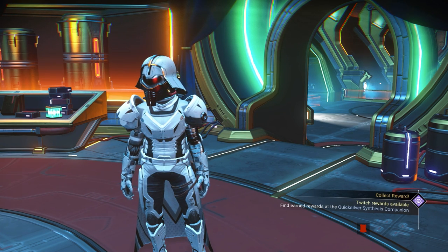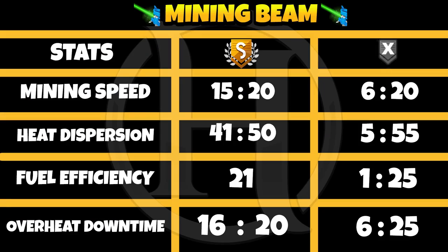The next upgrade is the mining beam. For S class, mining speed is 15 to 20, but for illegal upgrade it's 6 to 20. Heat for S class is 41 to 50, and illegal upgrade is 5 to 55. Fuel efficiency is always 21 for S class, and 1 to 25 for illegal. Overheat downtime for S class is 16 to 20, but for illegal upgrade it's 16 to 25.